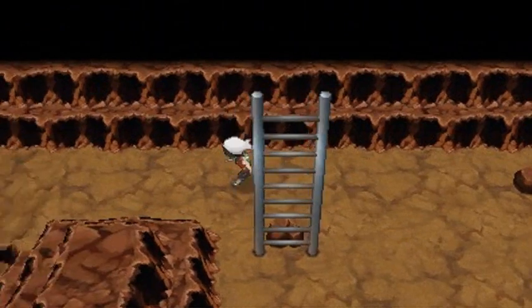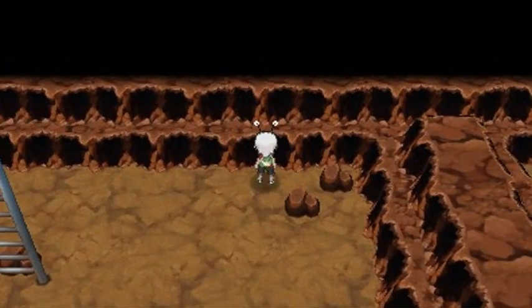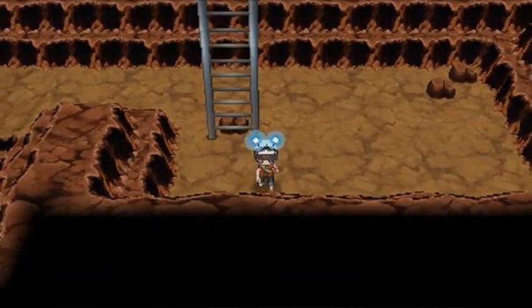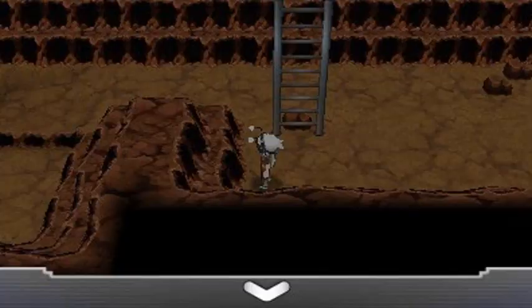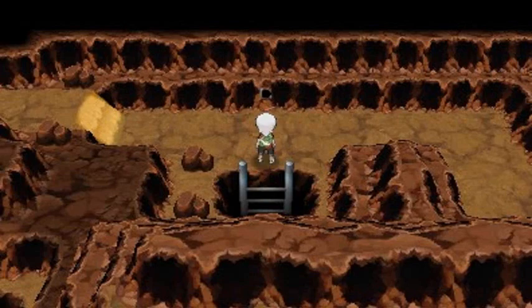Let's see, there's nothing here unless — we found ourselves a Super Repel, which is good. Wait, there's another item here. I got a Super Repel — I'm going to have to go upstairs for this one.